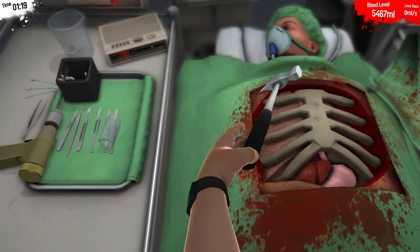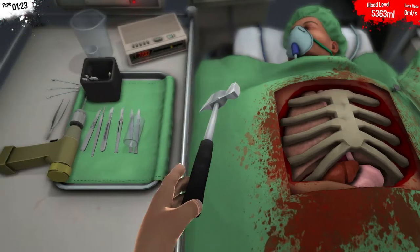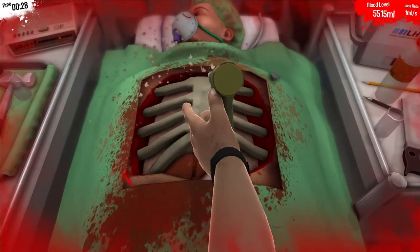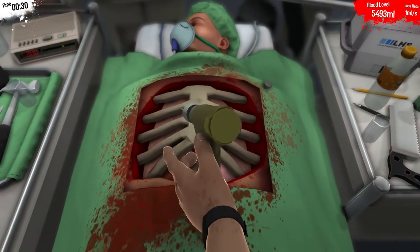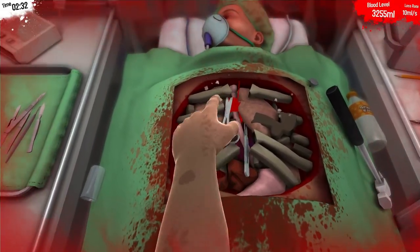Just can't seem to get a good swing here. Alright, this just isn't working, we need something more efficient. There we go, just like warm butter. Oh shit! Rogue drill! Alright, we got a little bit of leakage here — easy fix.